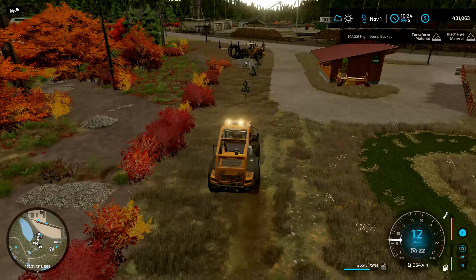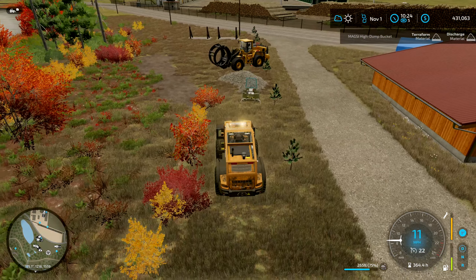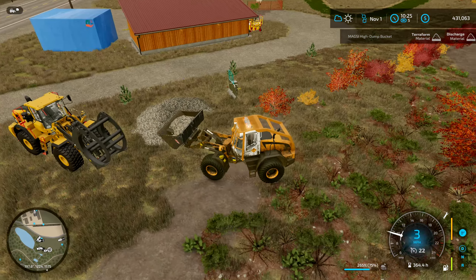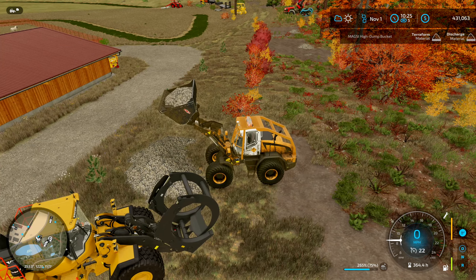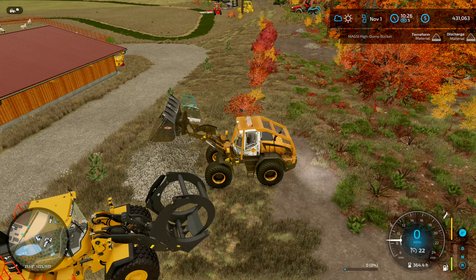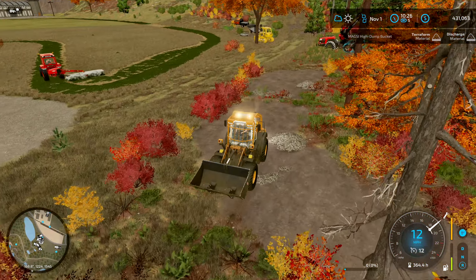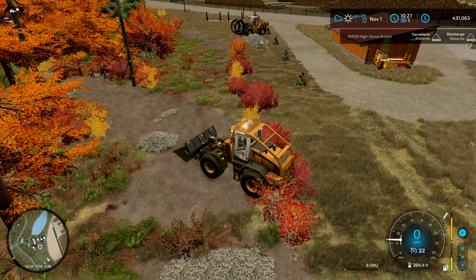It's a little bit of an overcast day today, a little dreary. As you can see by the old bank account, we've been selling product, been selling products and running the tree delivery missions, keeping busy. We can buy some equipment here at some point, but I don't really know what I need to buy right now for what we're doing. We've got pretty much everything we need.